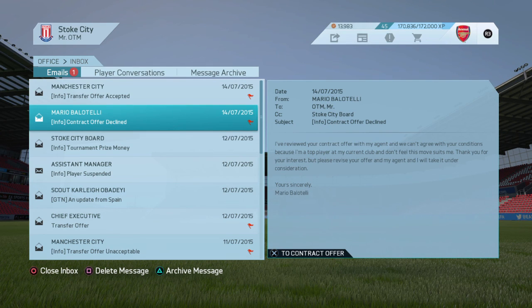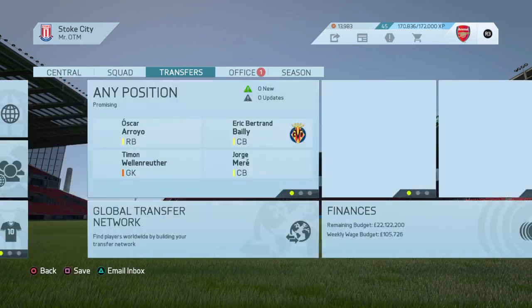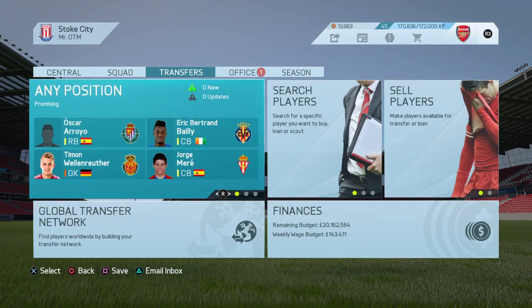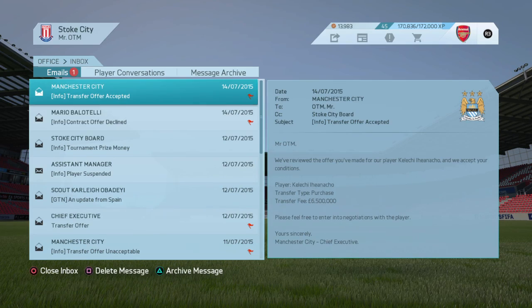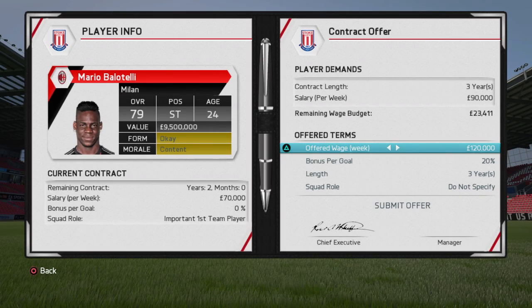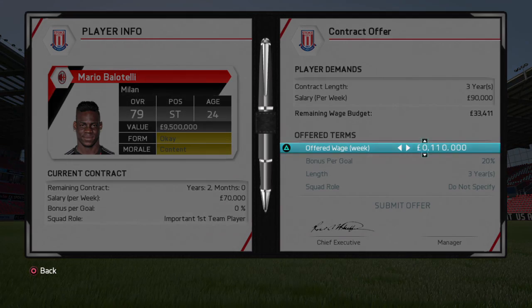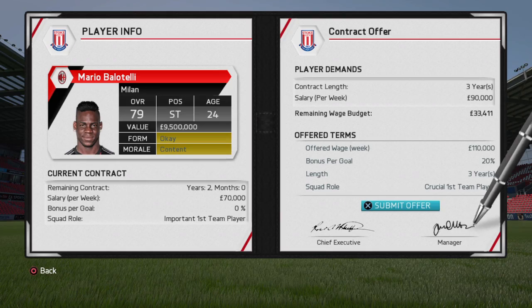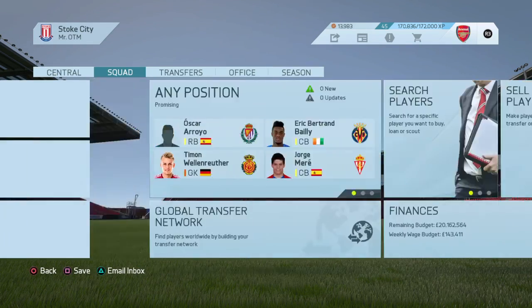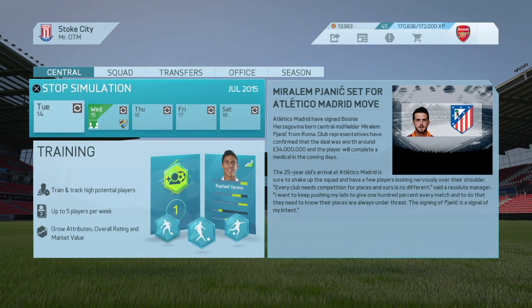Balotelli just wants the money, doesn't he. It looks like we're not going to be able to get a left back at this moment. I put in 12 million and 6.5 million, so that's 18.5 total - I'll have about 2 million left. I'll give him 30k wages. Adding 120 - I'll give him that. Come on, you have to accept it! We usually do need him.